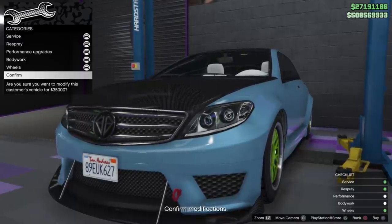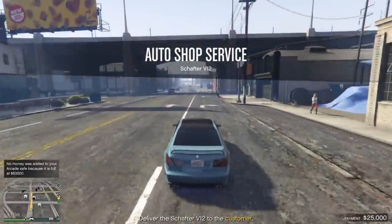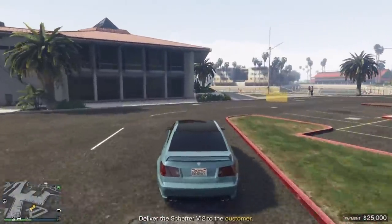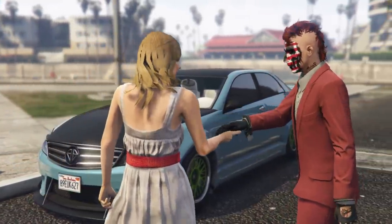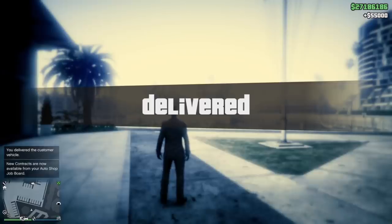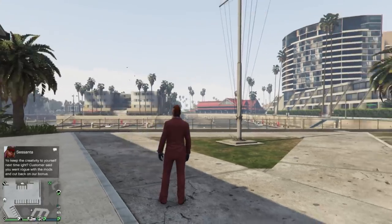On the third one I went above and beyond with almost every single category — maxed out nearly everything with what would normally be the most expensive mods. It was a short delivery, about a mile and 0.3. I took it down to the marina, dropped it off, the customer was stoked. However, the satisfaction was negative $5,000. Sasanta called and said I went overboard with the customization and the client wasn't into it — so I lost $5,000 on that and only net profited $20,000.